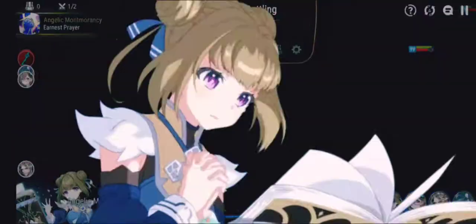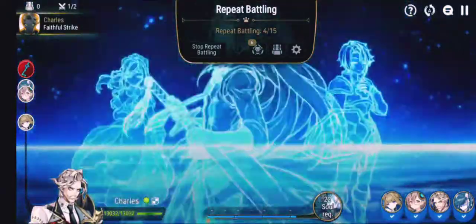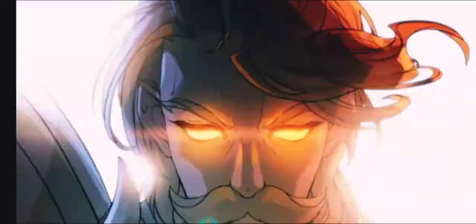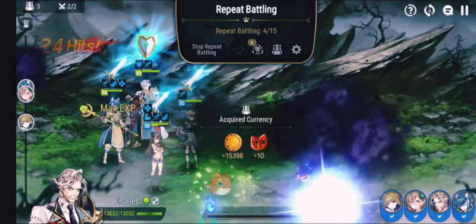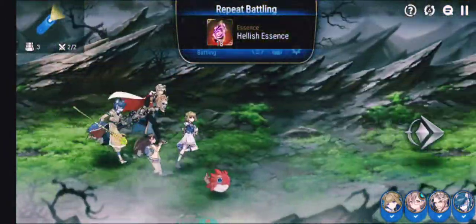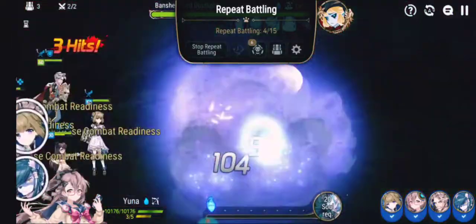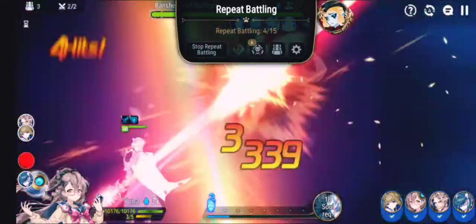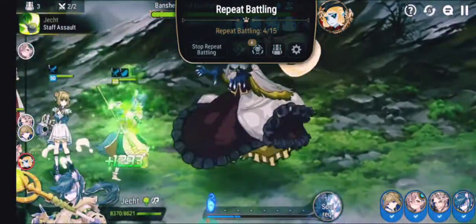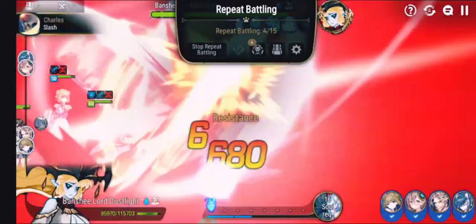Believe it or not, this team gets me about an 80-plus percent completion percentage with this level. And as y'all can see, this is Banshee 13 and I'm just autoing this — I'm on repeat of four. I made my Jekt really fast. I have my Angelic Mama Razz at around 15,000 HP. And then I just have my Charles on OP status so he can hit and go crazy.